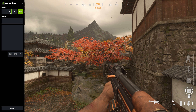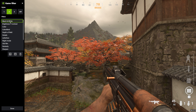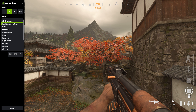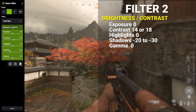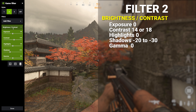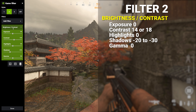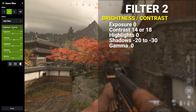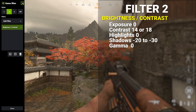If you would prefer a less intense filter then select a different filter profile. Choose to add a filter and select brightness and contrast. Expand the filter settings. Set exposure to 0, contrast to 18, highlights to 0, shadows between negative 20 and negative 30, and gamma to 0. Close and your game filter will now be working.